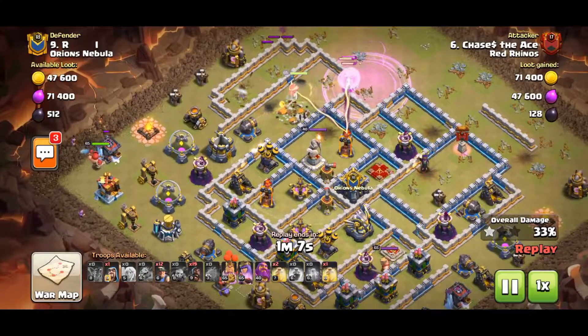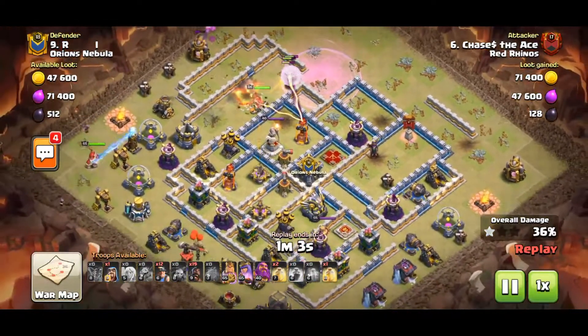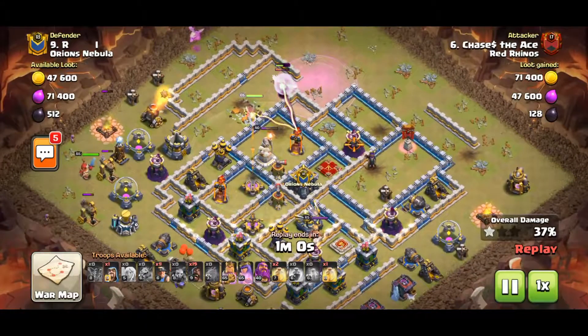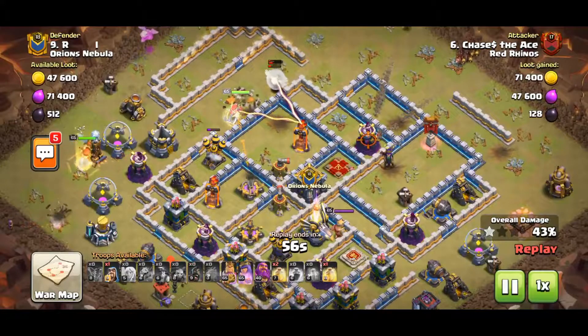Right about here I make a crucial decision. I want to save my Archer Queen because of her DPS, so I need to target that Inferno Tower ASAP. I decide to send in the Hogs and Miners on that Wizard Tower to save the Queen. The pathing is not ideal, but it was still pretty effective.